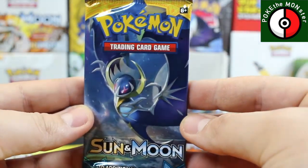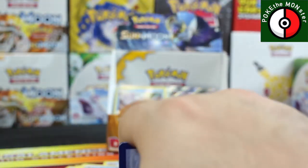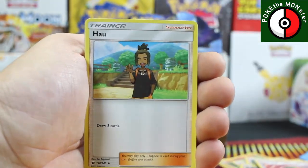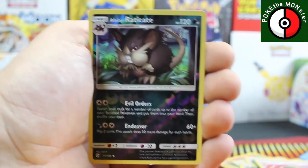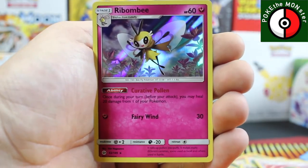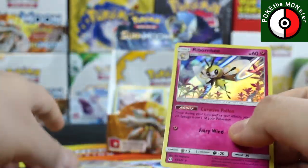Last pack — Sun and Moon. Lunala, bring it home! I'm not going to let you see the code — it's a complete mystery. Is it a green code or a white code? Fighting Energy, Wishiwashi, Dartrix, reverse holographic Alolan Raticate, and our final rare card of our second booster box of Sun and Moon is a holographic Ribombee. We'll go with that — it's definitely not the way we wanted to end, but it's better than another potential outcome, so I'll take it.